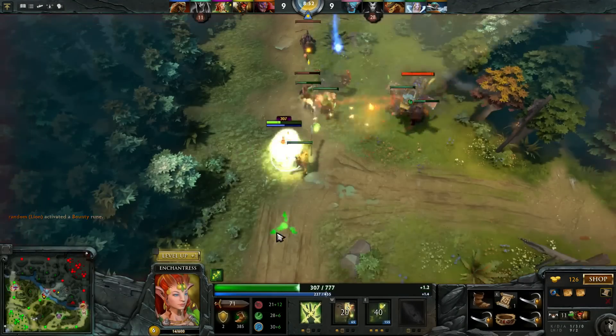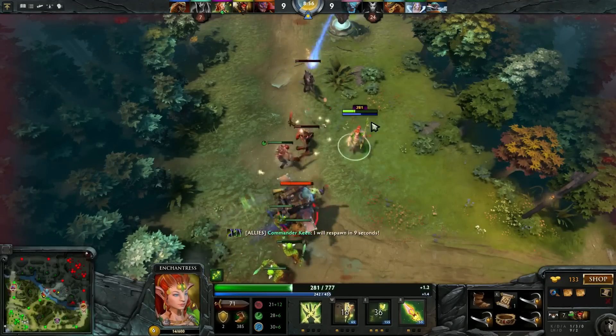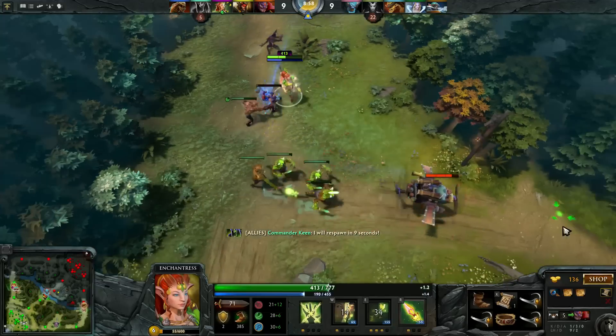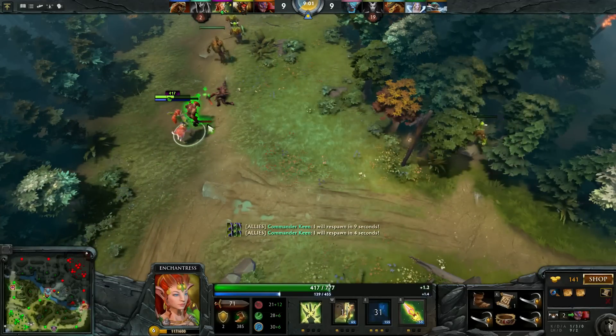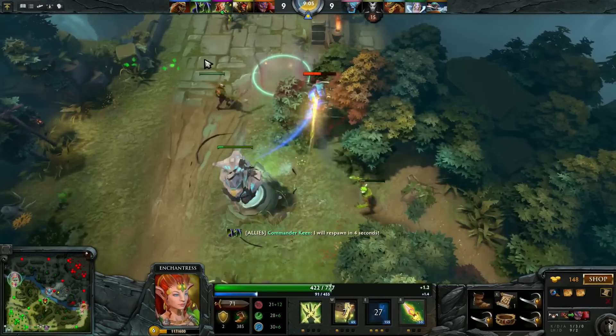The problem with jungling Enchantress is that even if you do manage to get some ganks off, you are usually just trading farm with the enemy team. I think it suits the hero better to be laning and try to avoid having the enemy carry farm, since Enchantress usually isn't that great late game.